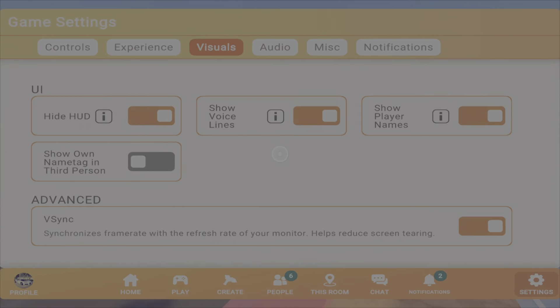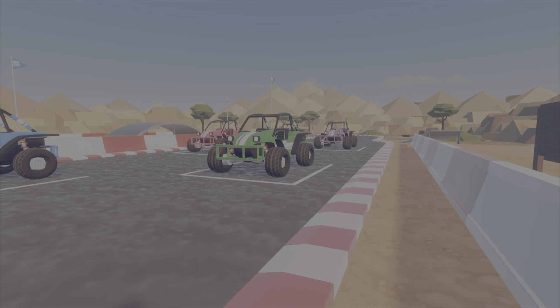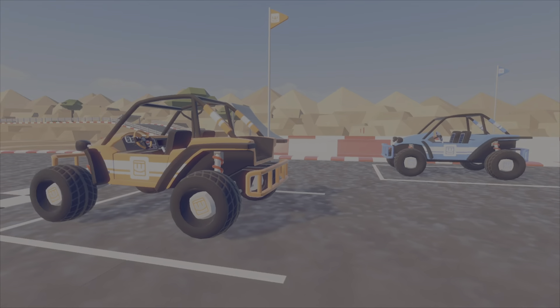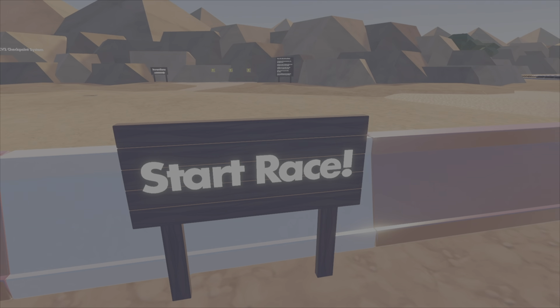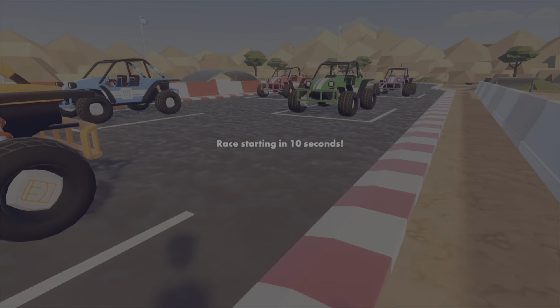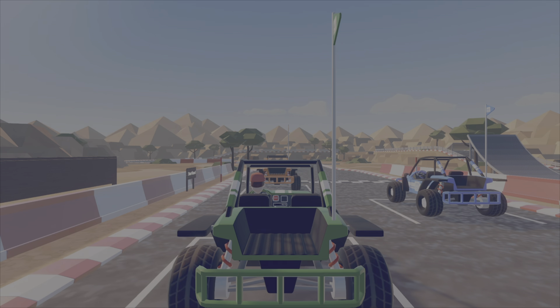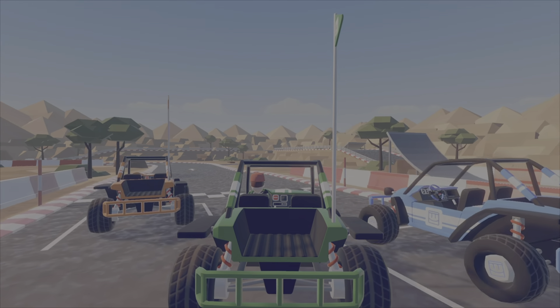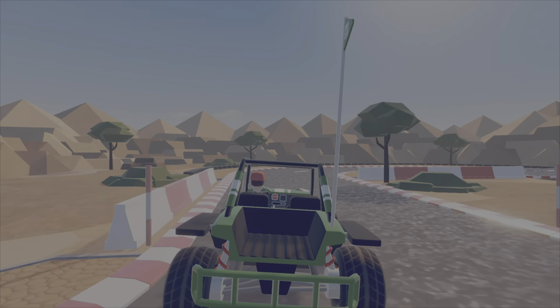Wow, this place is really nice. What room is this again? Racetrack template. All right, green car. Is there AIs? I guess I've already tried out the stripe before so this turn is pretty nice.